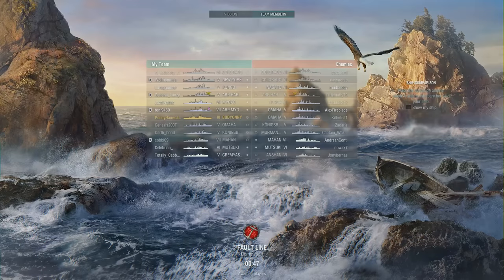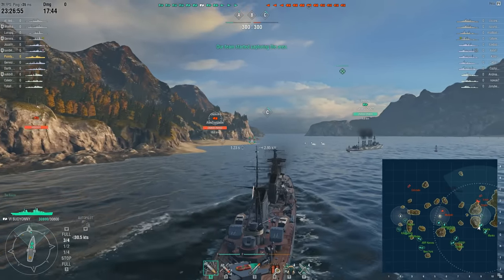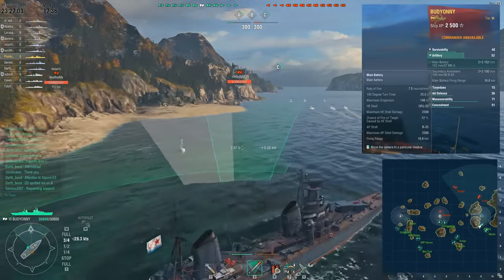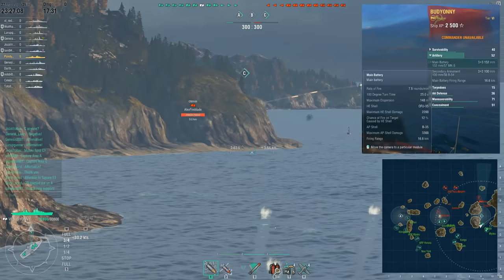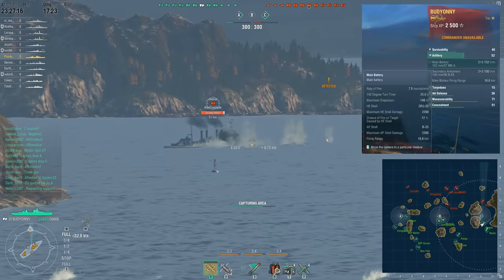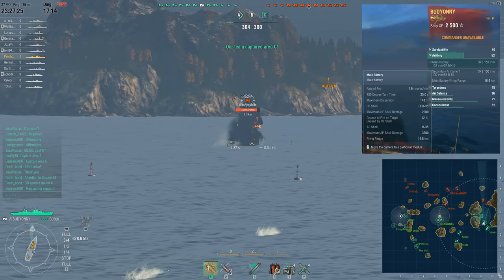On to tier 6 now: the Budioni. This actually is the one that feels strongest tier-for-tier of the three I'm showing you today. It doesn't have some of the problems the rest of them do, and the principal one is that the turning radius is actually a lot more like its contemporaries. As mentioned, this one drops down to 6-inch guns. You've again got three-by-three turrets, two in the bow section and one aft, which puts it a lot closer in range to the Cleveland.